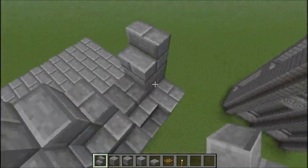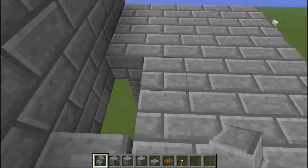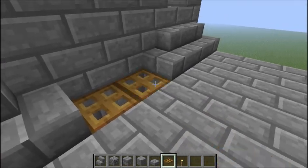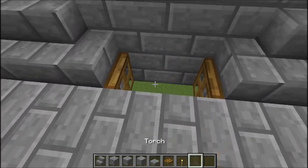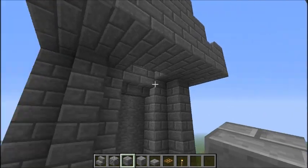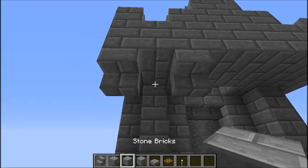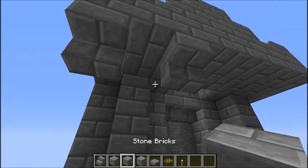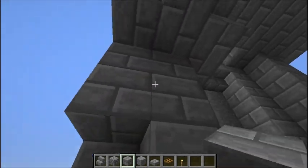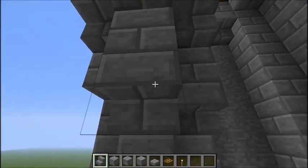Place stairs like this on the back. I also like to put trapdoors here so you could technically open those and shoot arrows, though they don't block much space. For the corbels — I think that's what they're called — start by placing two stairs like that, don't place stone there, place stone bricks filling in all the empty space. Then just place more upside-down stairs to finish it off.